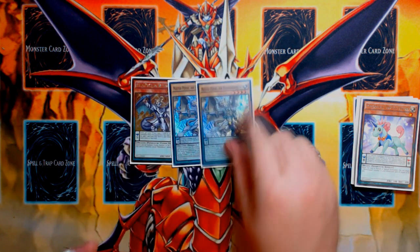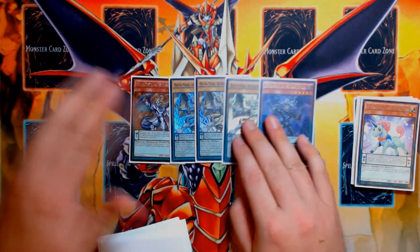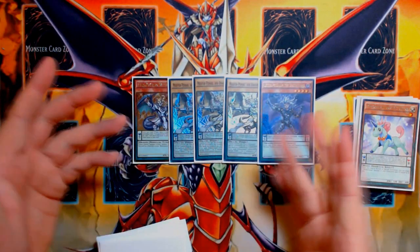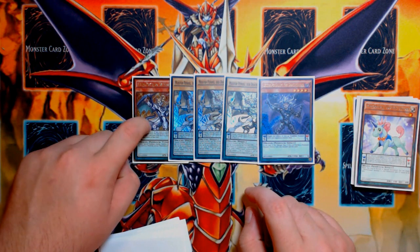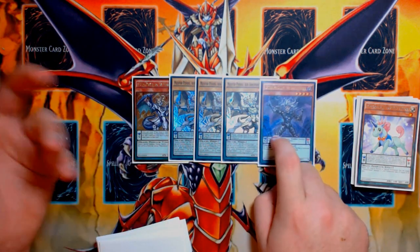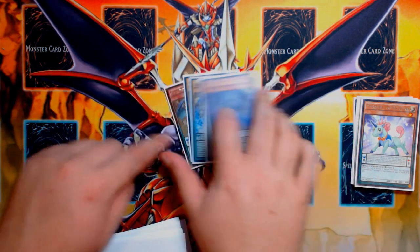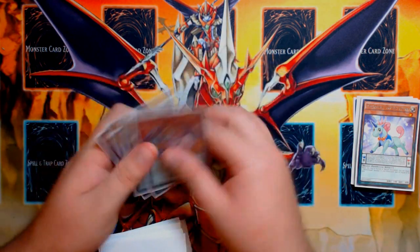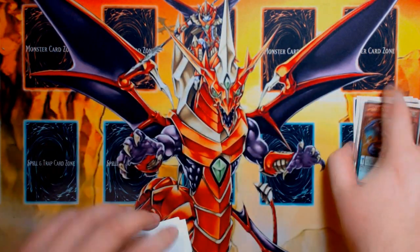For the Draco Slayer engine, we've got a Luster Pendulum, Triple Master Pendulum, and one Lector Pendulum to be the Draco Face-Off target. You really don't worry about it too much because you have Duelist Alliance to do other things, but Draco Face-Off is still a really nice +1, and so resolving it is cool. I'm not going to play more than one vanilla in order to resolve Face-Off the couple of times I draw it, especially considering that Duelist Alliance can search Luster, and Ariadne can search Luster as well.